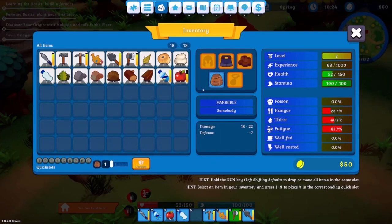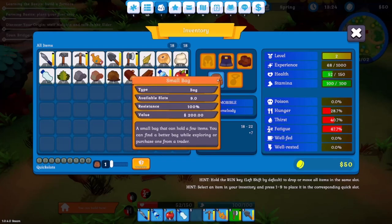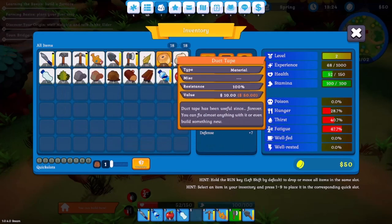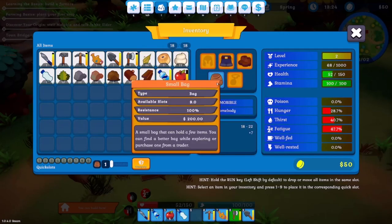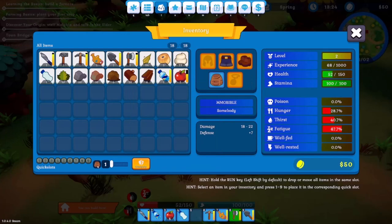We have nine available slots — I'm assuming we're already counting these nine in the nineteen total. I'm pretty sure that's correct. I could unequip something, but no, I'm not going to do that.